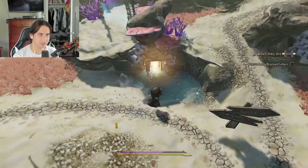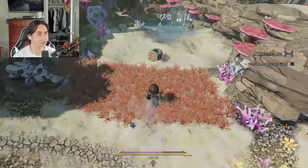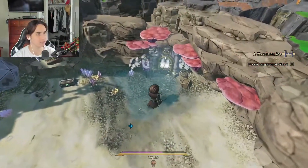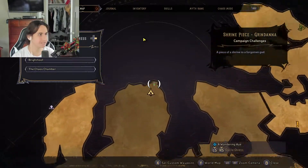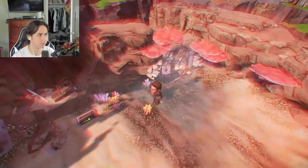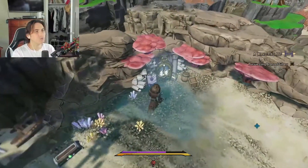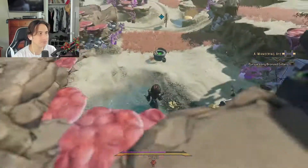Once you're done with this dungeon, just turn to the right and go over here — this is the second location. Watch out for the enemy right here. Shrine Piece of Grindana — same text. This is where you can find the second piece. Once you've completed this, you'll be rewarded another shrine piece.